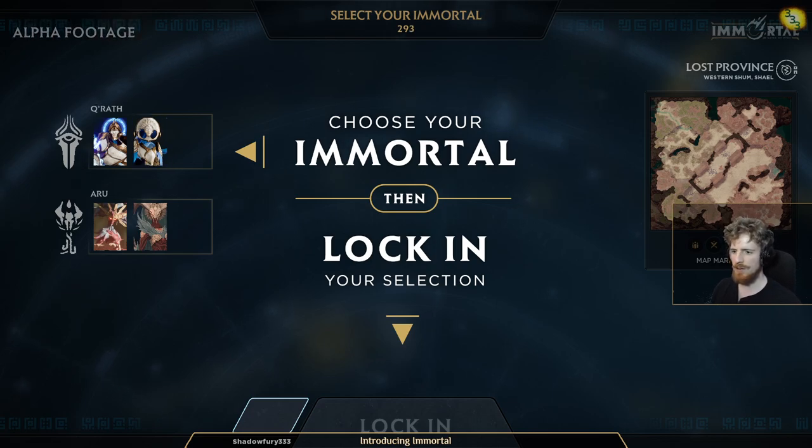The first thing that happens every game of Immortal Gates of Pyre is that you pick an Immortal. This is a very important thing to bear in mind. The way this game works is that like most strategy games you have factions. You pick your faction at the start and that tells you what you're going to do.